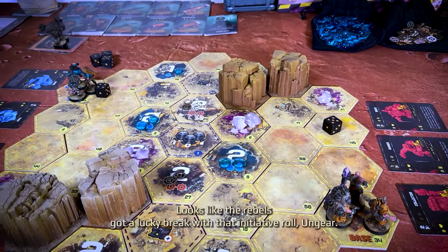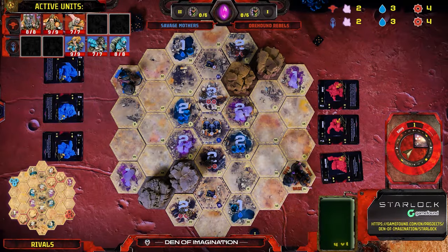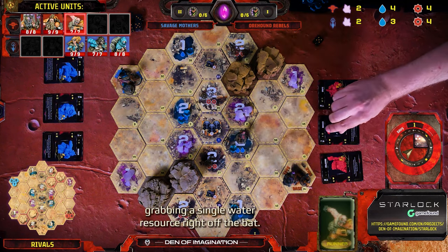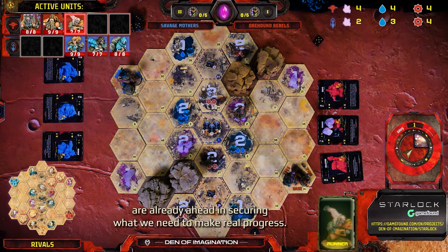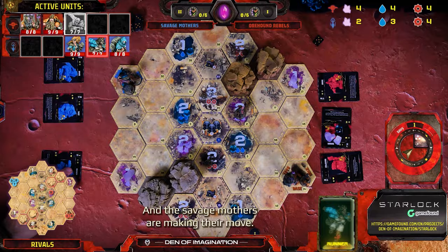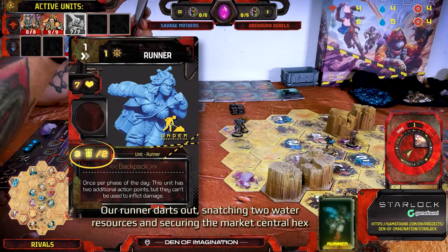Looks like the Rebels got a lucky break with that Initiative Roll — Ungear rolling a 5 to the Mothers' 4. Luck had nothing to do with it, Kelly. Our Runner sprints out of the base, grabbing a single water resource right off the bat. We've also snatched up two Holophyte Crystals. These Crystals are crucial for repairing ship modules, and the Rebels are already ahead in securing what we need to make real progress. And the Savage Mothers are making their move — our Runner darts out, snatching two water resources and securing the Market Central Hex.